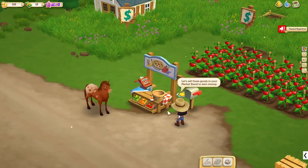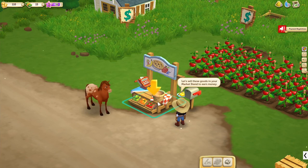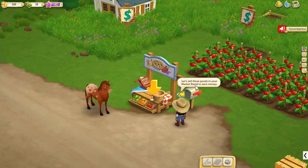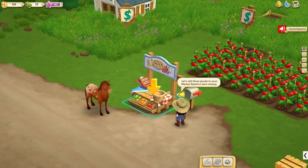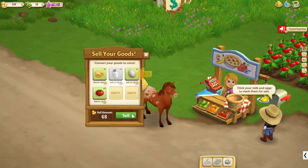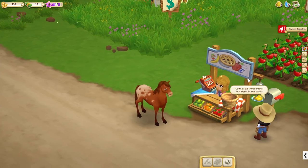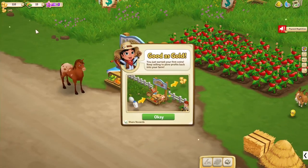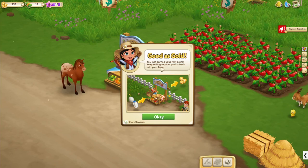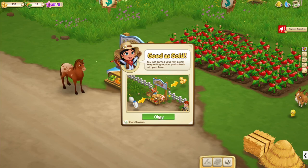I guess we have to make our way first — perhaps grow, sell some products, and hopefully in a while we will be able to get some more friends, because I am quite lonely. Let's sell those goods in your market stand to earn money. Let's sell that, and let's sell those. All of those coins — nice. Good as gold. You just earned your first coins. Keep selling to plow profits back into your farm.